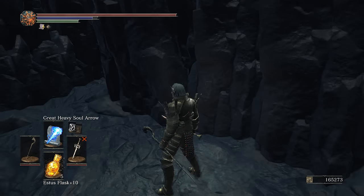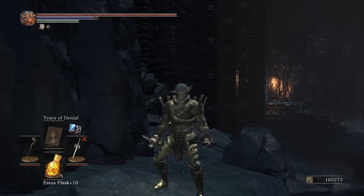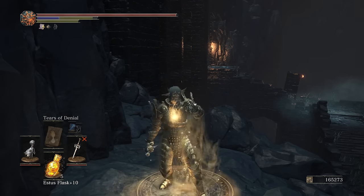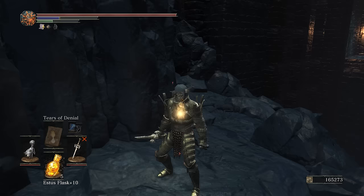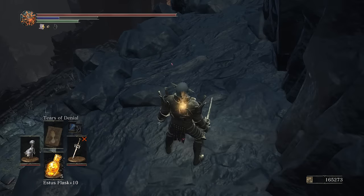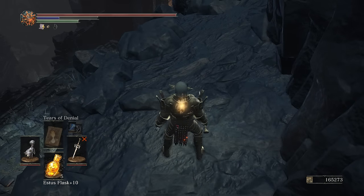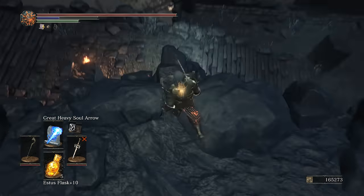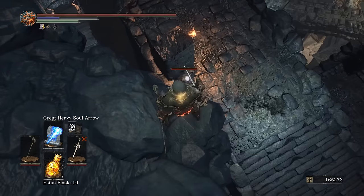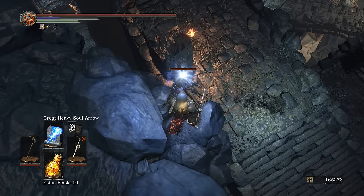I'm messing with different spells right now. I have Great Heavy Soul Arrow equipped, I have Affinity equipped — mostly just to have a dark spell — and I have Tears of Denial. Tears of Denial is handy because while it's active, if I take deadly damage it'll help me survive, which might let me get away with fewer health-based Estus flasks, but it'll take some experimentation. Let's go test this out.